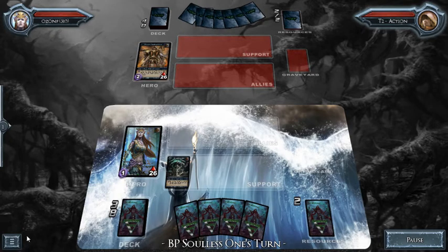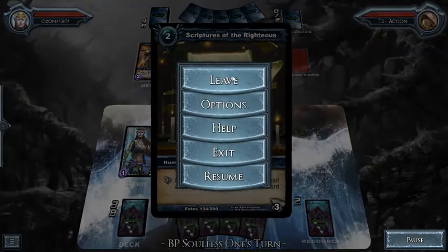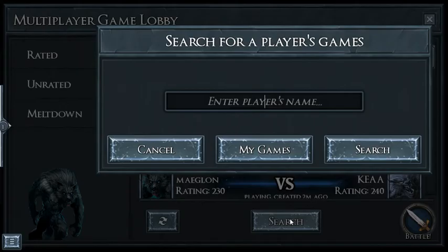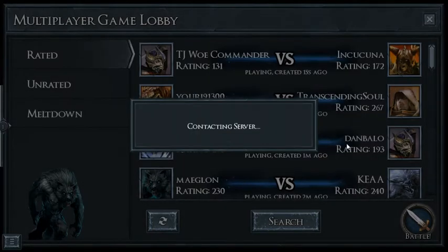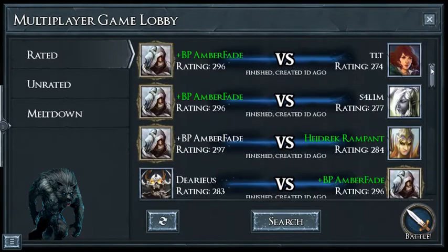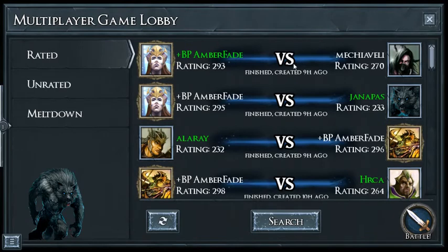We're gonna come down to the bottom left-hand corner and use this option to leave. The next way you can find games is by searching by name. I'm going to type in 'BP Amber' — maybe I don't remember the guy's whole name, but I remember part of it. There you go — BP Amber Fade. I didn't type in the entire name but it filled in the rest and brought up his name and his games. You can scroll up and down and click on the game you want.